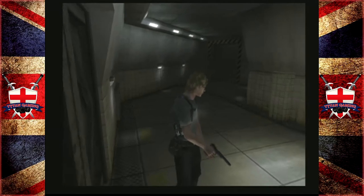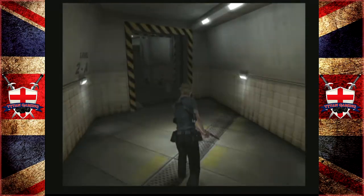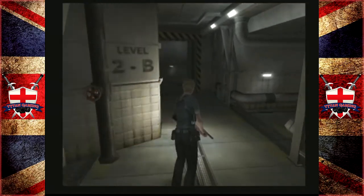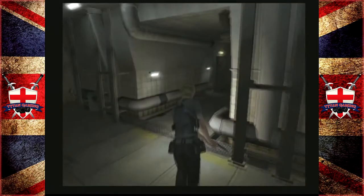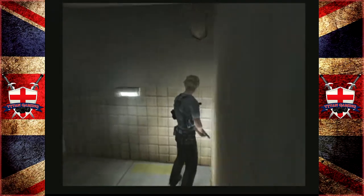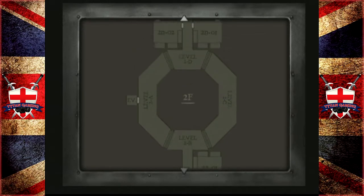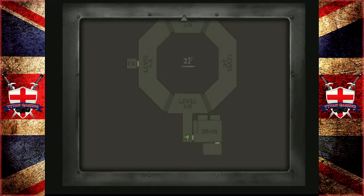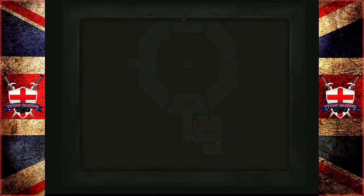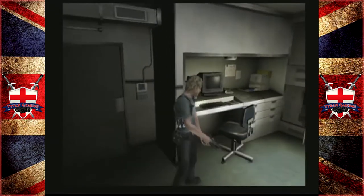Floor two — we've definitely been here with young Fong. Let's have a look on the map: we've got the elevator there and some more rooms over there. I see dead people — lots of dead people.